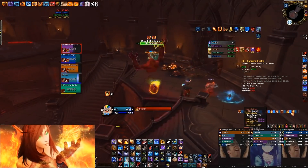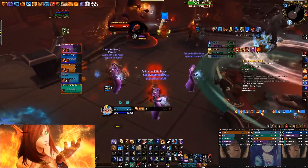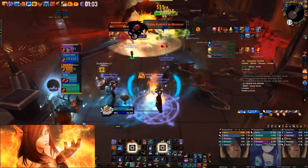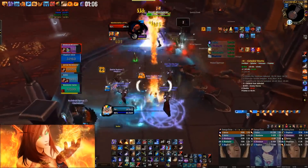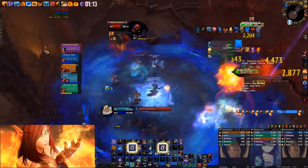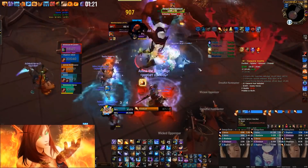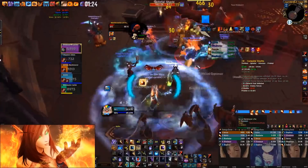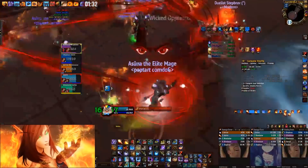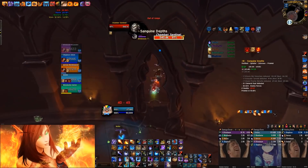When this mob dies I'll Mirror Image and Combust the Prideful — remember, Pridefuls get hard especially on Grievous, so single target Combust on the Prideful. Rune of Power, Shifting Power. Pay attention to the boomkin with the debuff and make sure the red circles don't hit us. Use everything on Prideful — on Grievous it's the scariest thing. We defeated the Prideful — I think we used Spirit Link there.